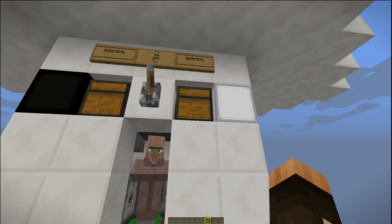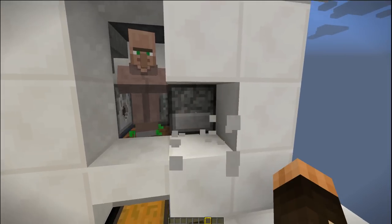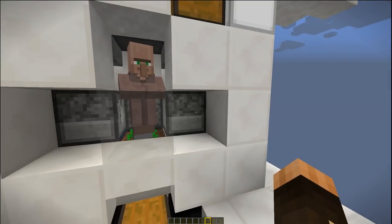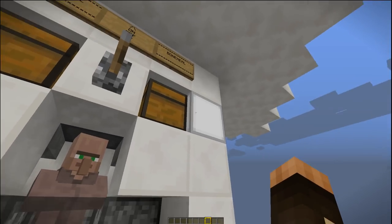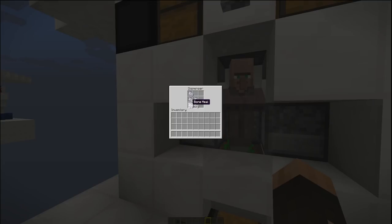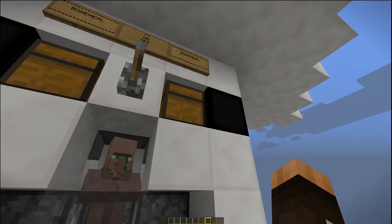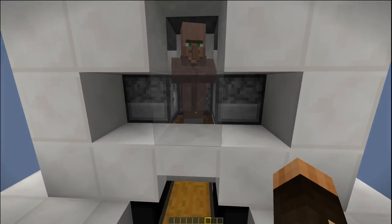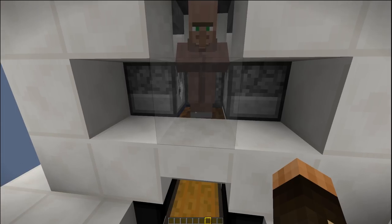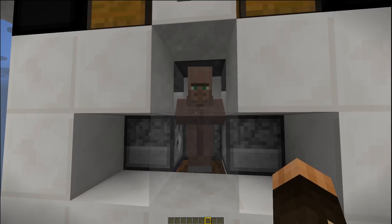The second circuit tells you that the dispensers on either side are out of bone meal. This one has plenty, but this one is out, so the light goes on. If we throw some bone meal in there, the light is going to go out after a few ticks — it could be a few seconds or up to 30 seconds — and then the crop in the ground will pop out.